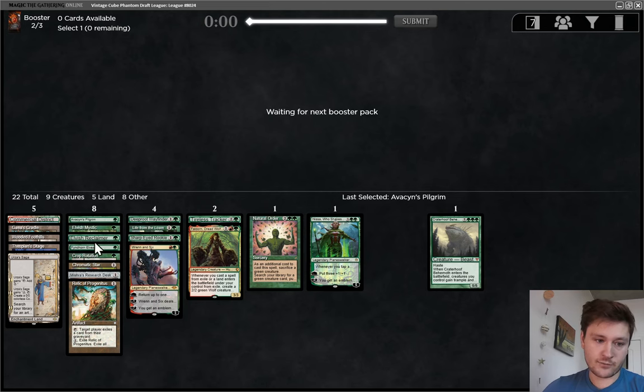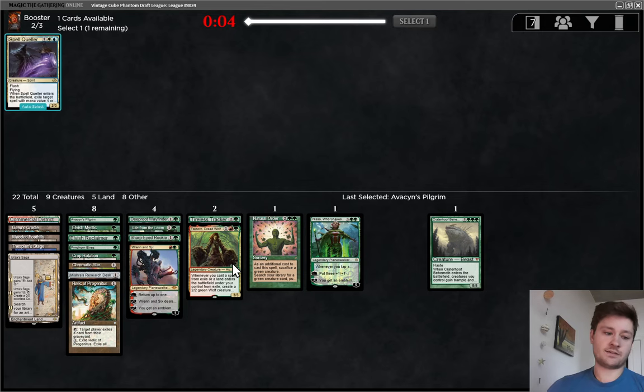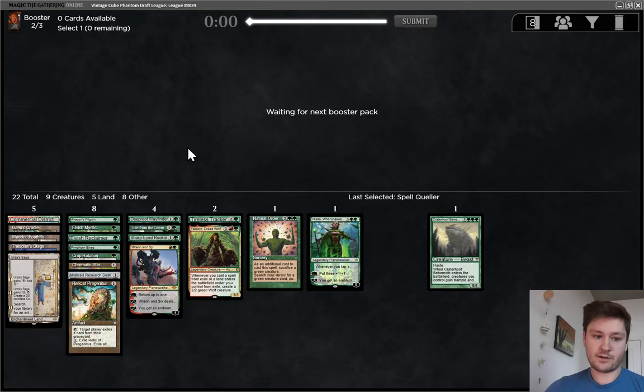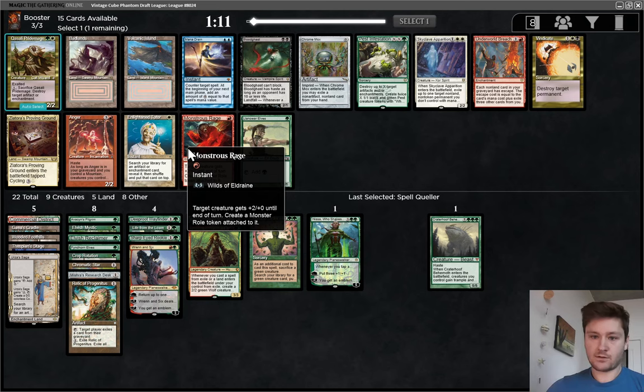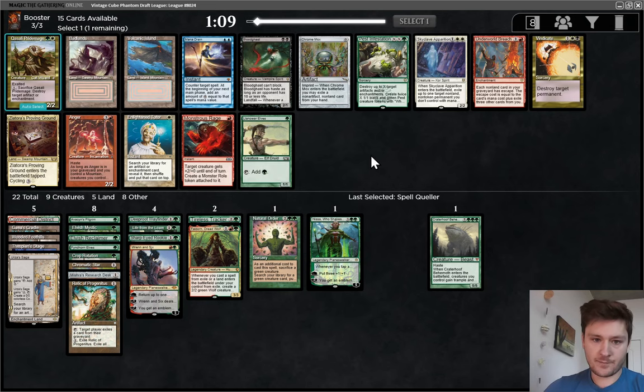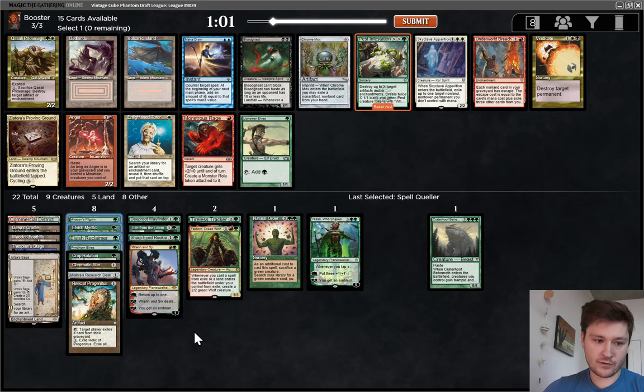Now we have four one mana creatures, so pretty much Gaea's Cradle is already going to be great. Not a very good pack force here unfortunately. There is just another dork. There's also Pest Infestation. I think Pest Infestation is better since we have a decent number of dorks already. I would play another one for sure, but I think this is a little bit better at addressing a weakness of the deck.